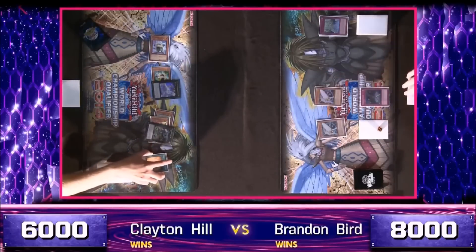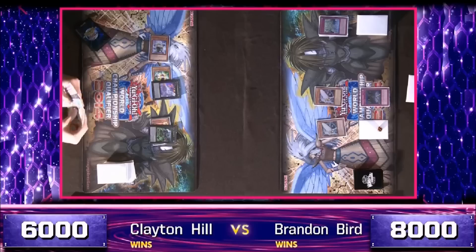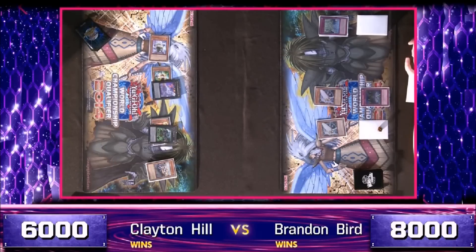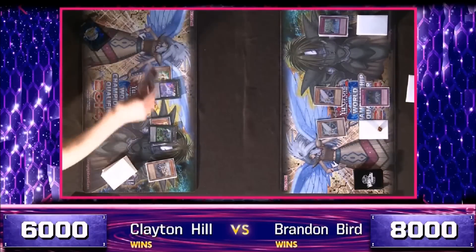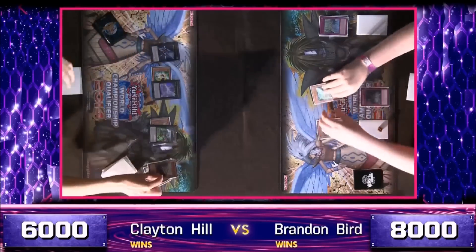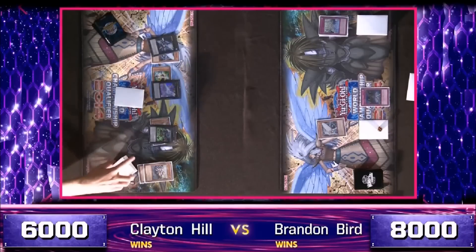No hesitation from Hill or Bird as they match each other step for step. Hill clearly knew all his options after that long moment of contemplation before he committed his cards. He goes for the third Geargigant — interesting choice, as it doesn't yet remove anything. He's probably going to fetch another Geargia Accelerator, then swap out Geargigant for another level four to get rid of one of those Morale Talks. Geargigant traded out for Geargia Accelerator. Another Accelerator joins it. And now we see Silent Honor Arc — and there's the answer.